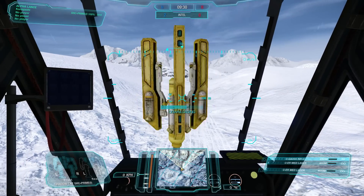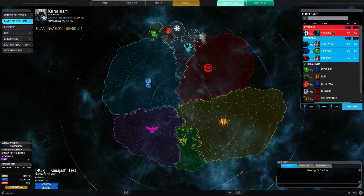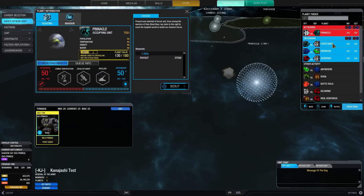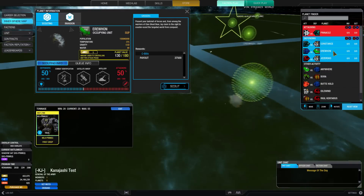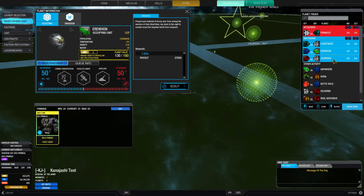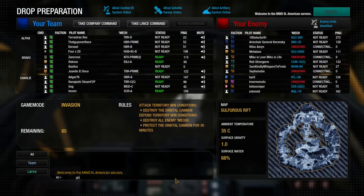If an attacking team is successful in their scouting mission, any data they collect is added to the intel on that planet. As intel increases, your team will get access to powerful support abilities within the invasion game mode. Unlocked first is Combat Identification, which shows you the chassis your opponents are using within the tab menu. This will help greatly by giving fair warning of enemy composition, allowing your team to prepare accordingly for the incoming attack.